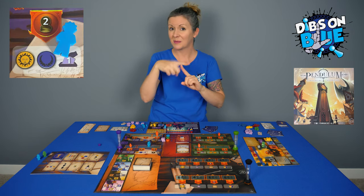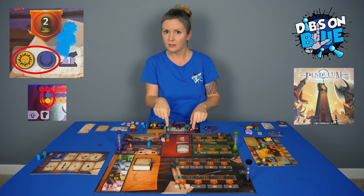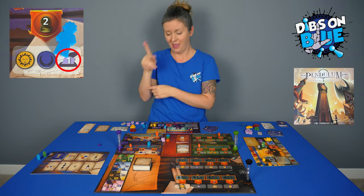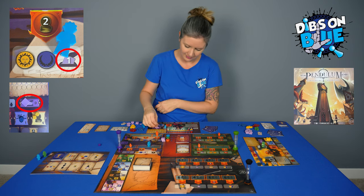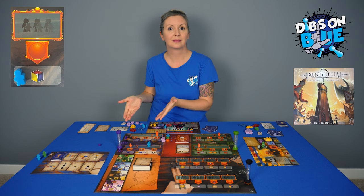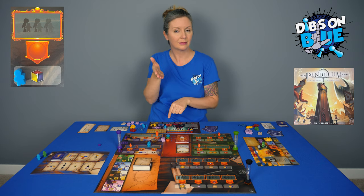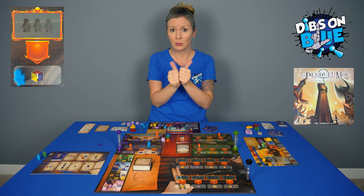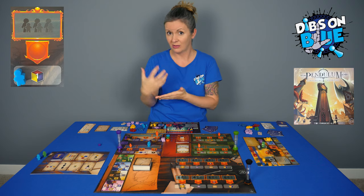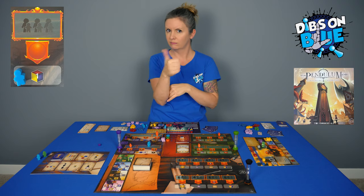If you earn a point, move your point marker up one on that track. If you get to the end of a track, you can't earn anymore. If you earn votes, move them from your bank to your character board. If you earn a resource like gold, military, or culture, move those cubes from your bank to your character board. If you see a multicolor cube symbol with a number, it just means that you earn any resources of that amount. If it's more than one, you can earn different kinds of resources. Each resource has a limit of ten allowed on your character board.